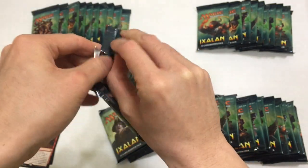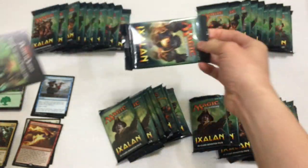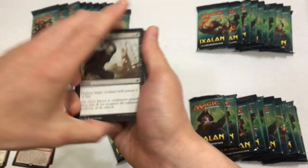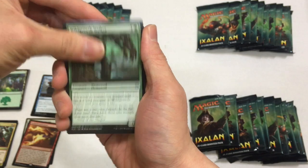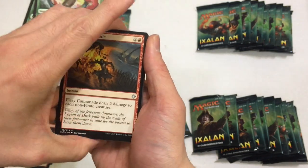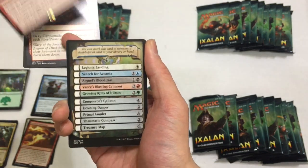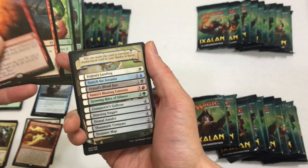Next pack. We're going to know that we got an Ascanta. Wild Growltusk Walker, very nice. Savage Stomp. Fiery Cannonade. And a Star of Extinction. This is amazing - I'm getting all the stuff that I never got before. And New Horizon - pretty cool. Unknown Shores and stuff like that.